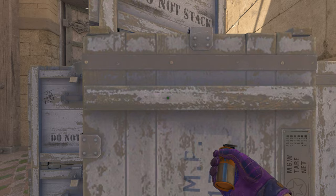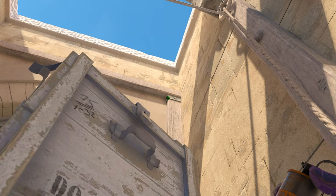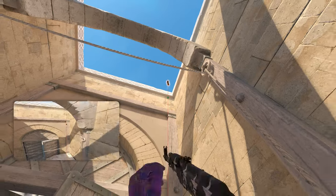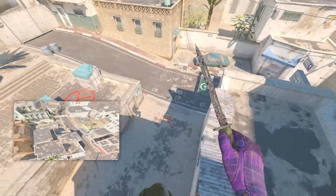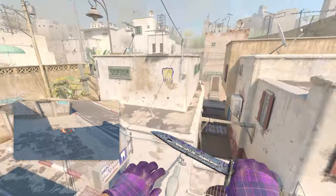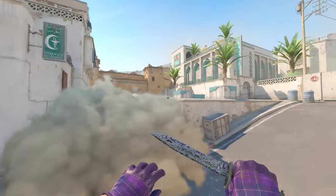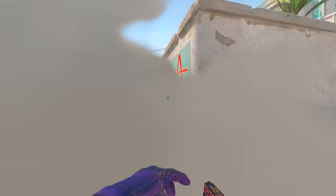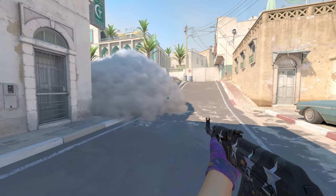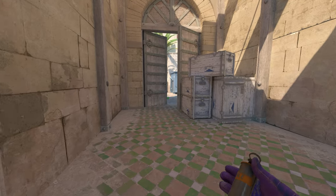To smoke off the deep city area, from long doors get in front of this box, look up for the beam at the top, follow it all the way to the top of the horizontal beam, and jump throw. The smoke lines up perfectly and covers exactly the middle of the cross towards city. One smoke is enough — no need for two. Be aware enemies can still push out of the smoke, but it's the easiest and fastest way to smoke the cross from long doors.